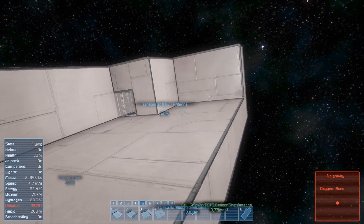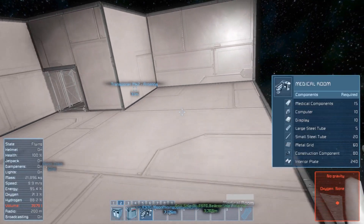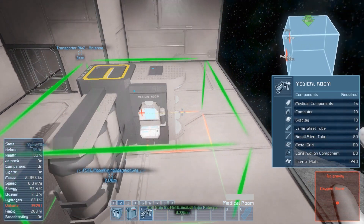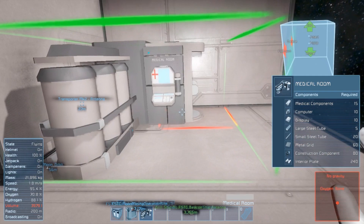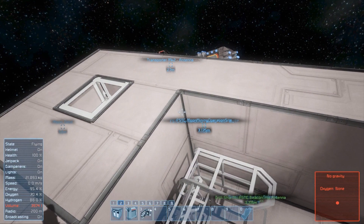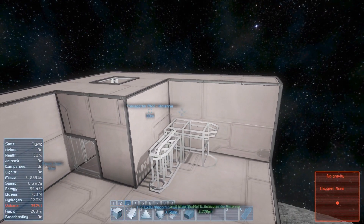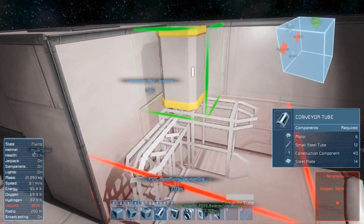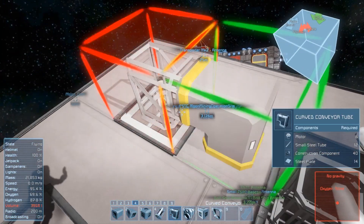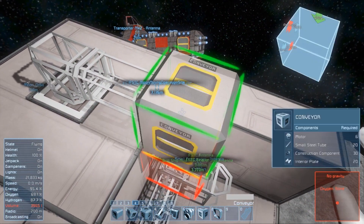I have the airlock. I'm gonna need a medbay, so I'm gonna place the medical thing right here. This is gonna be fine — I'm gonna have pipe going up and here, connecting here. I could actually place that right now — pipe like this, another pipe here, and connecting probably here.